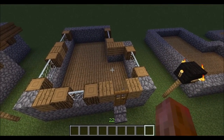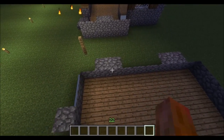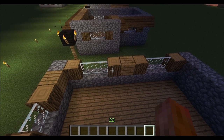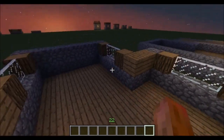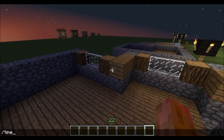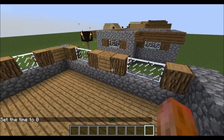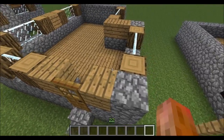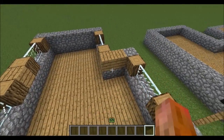Nice easy one. Onto the next level we're going to start putting some windows in. Along the long stretch you're going to want a piece of wood and a couple of glass panes with another piece of wood — this is the design for all the windows. We're going to want one window, wooden plank, and another full window. At the front we're going to want plank, wood, window, wood, plank, and another plank on the other side, and a couple of planks just on this wall.